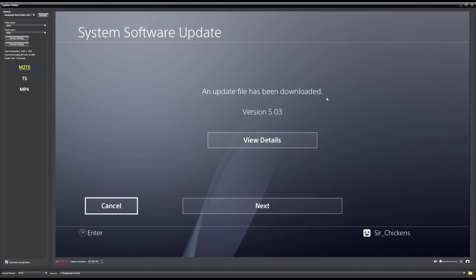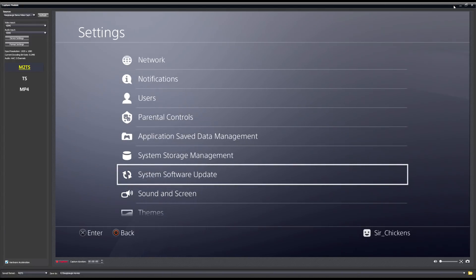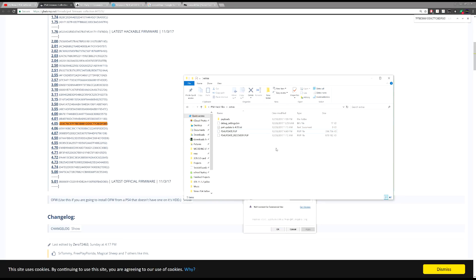Make sure your PS4 isn't connected to the internet, otherwise you'll probably have to do this through recovery and find an alternate firmware file. To set up your USB: plug it in, create a folder named PS4 in caps, then inside that create a new folder named UPDATE. Get your update file, copy it, and paste it into the UPDATE folder. Make sure it's named PS4UPDATE.PUP — it can't be named anything else or it won't work.